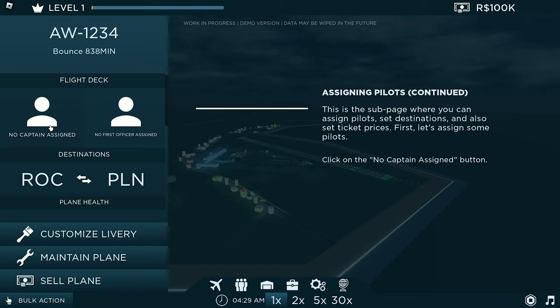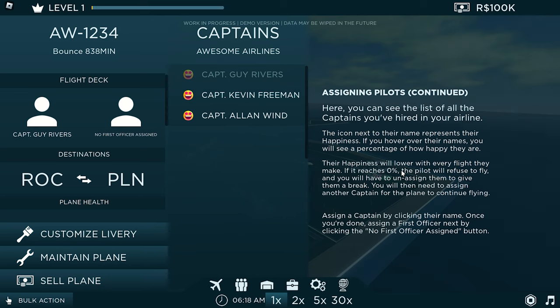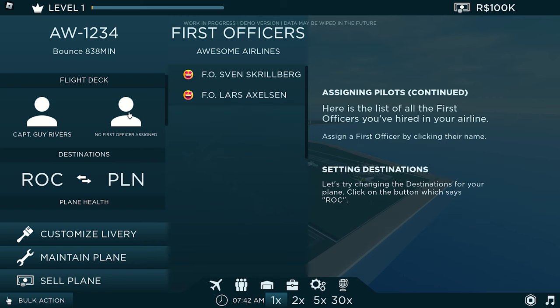In the Assign Pilots subpage, you can assign pilot-specific destinations and set ticket prices. First, let's assign some pilots. Here you can see the list of all captains in your airline. The icon next to their name represents their happiness — hover over their name to see the percentage. Their happiness will lower over time. If it reaches 0%, the pilot will refuse the flight and you'll need to unassign them and assign another captain. Assign a captain by clicking their name, then assign a first officer.